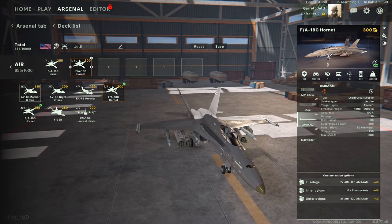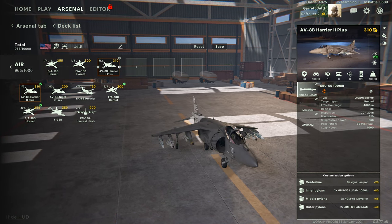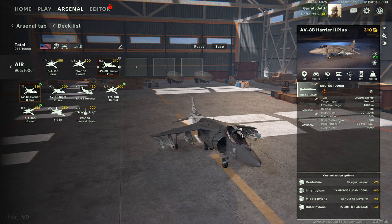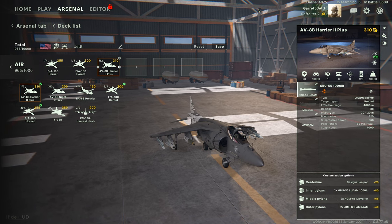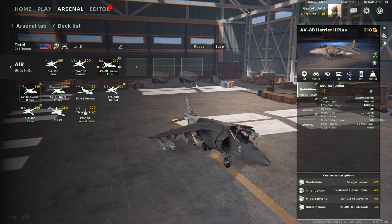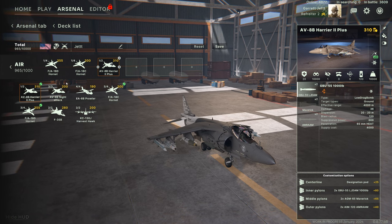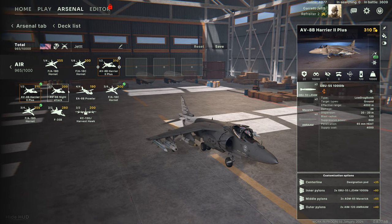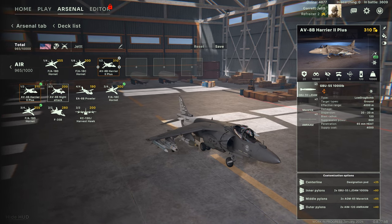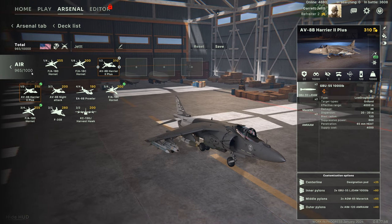Now let's add an AV-8B Harrier and give him suppression power - target type ground. So my Harrier is for ground attack. We don't have any points left.